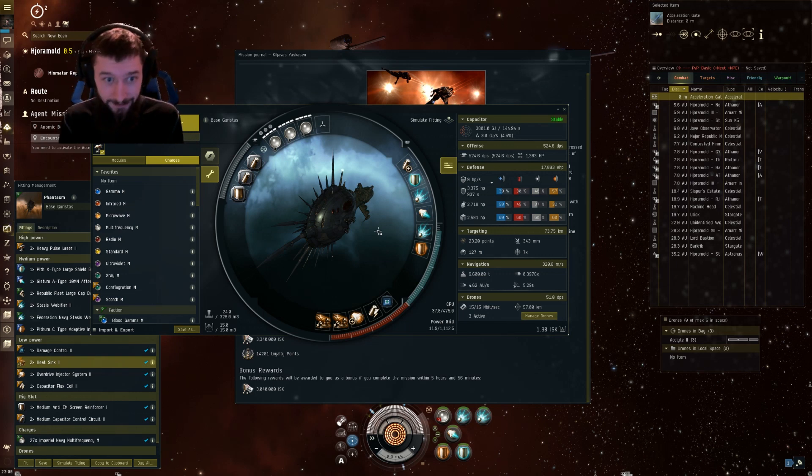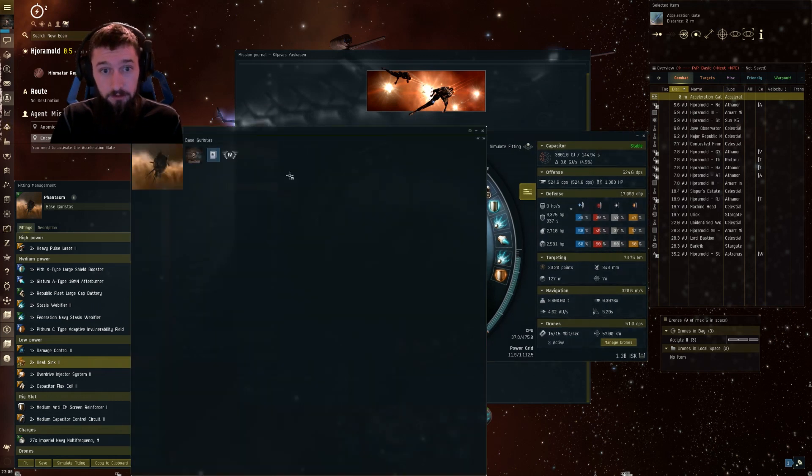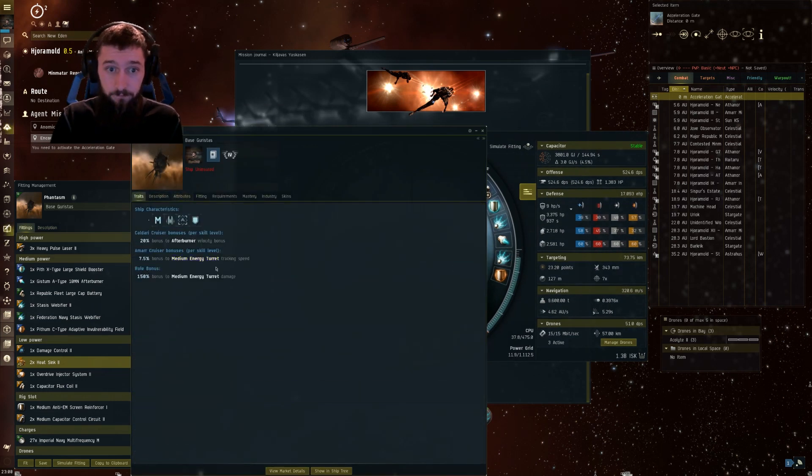These things are fantastic. For their ship bonus, they get an afterburner velocity bonus — once you have Caldari Cruiser trained to five, they get a 100% bonus — and a tracking bonus along with a medium turret damage bonus as well. So they do good damage, they have insane tracking, and they're really fast with an afterburner. They go almost micro-warp drive speed with an afterburner, which is awesome.